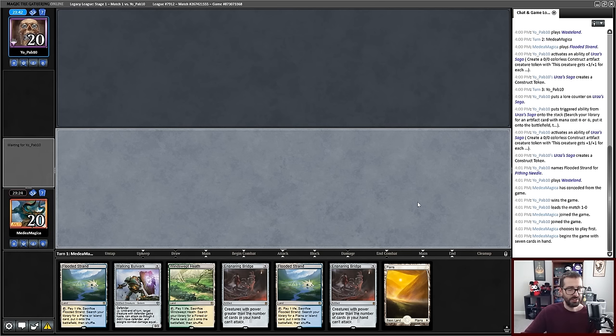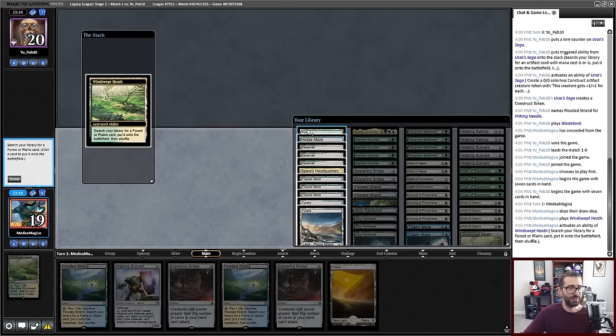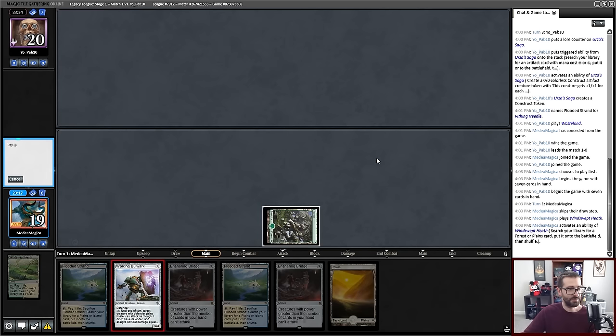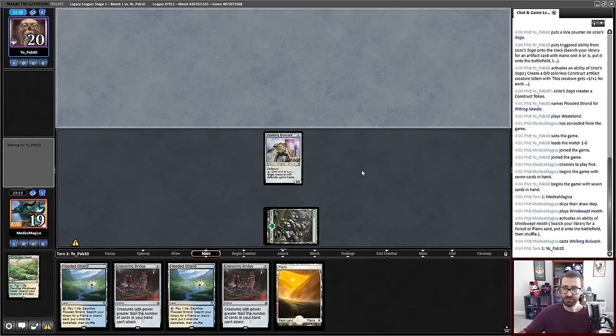Ensnaring Bridge is how I don't die, so I guess we keep. The jig is up on turn one as I play my Defender and reveal my archetype. But I can start the game on three basics and go from there.